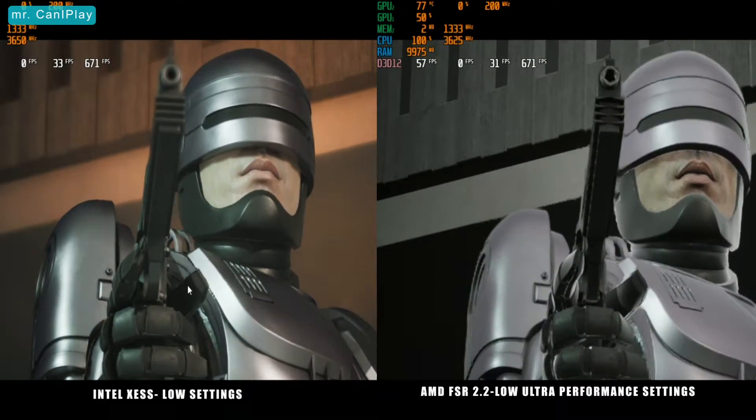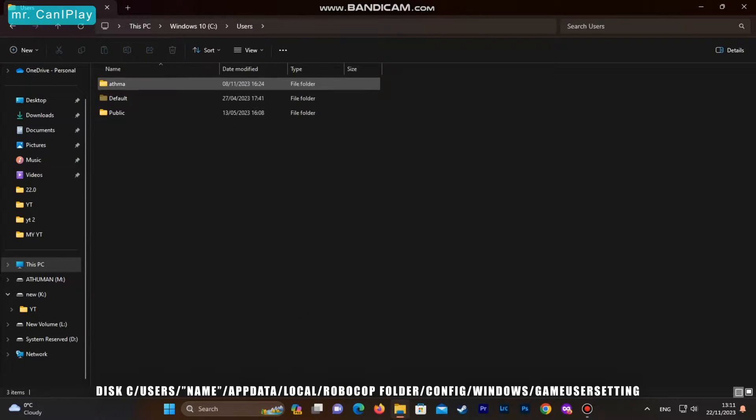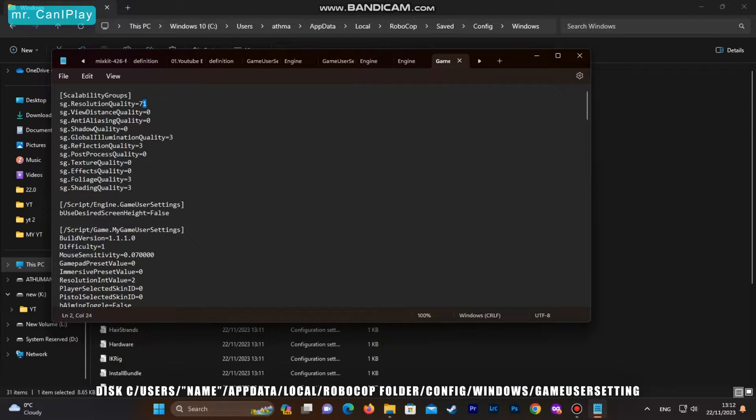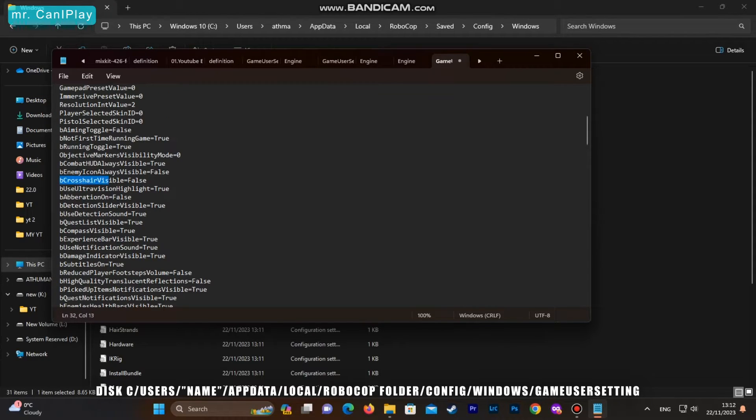If these changes in settings aren't enough to achieve smooth gameplay, access the game settings files in the Robocop folder in AppData. Change all the listed settings to zero and set resolution to 50 or lower depending on how bad you want the texture quality to be and how many frame rates you want to achieve. You can also lower the resolution scale to 600x800 if you don't mind playing in a small window, which you can expand using borderless gaming.